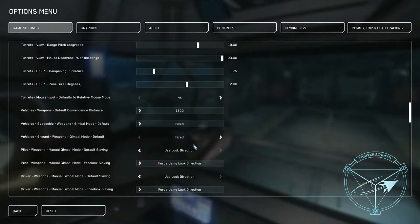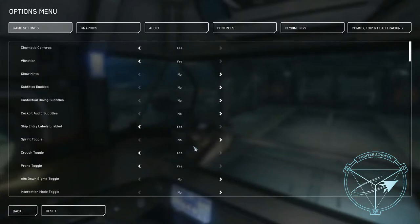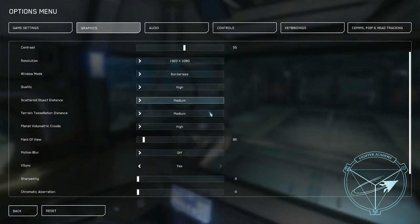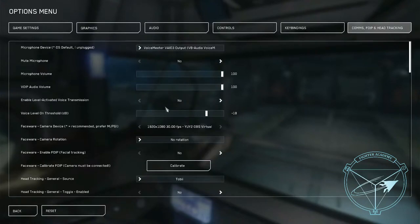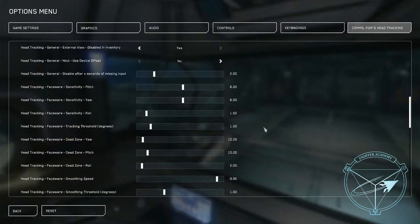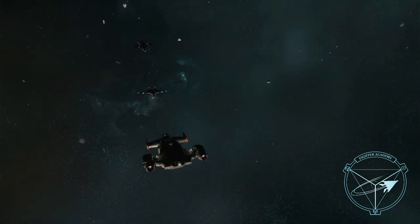For your field of view, it should be as high as you're comfortable having it so you can track better. This game really punishes not knowing where your enemy is, so anything that gives you better situational awareness of your fight is worth doing. Head tracking is great — I'm not saying you have to have it, but it helps significantly. In the meantime, turn your FOV up so you don't have tunnel vision. FOV is under the graphics tab.